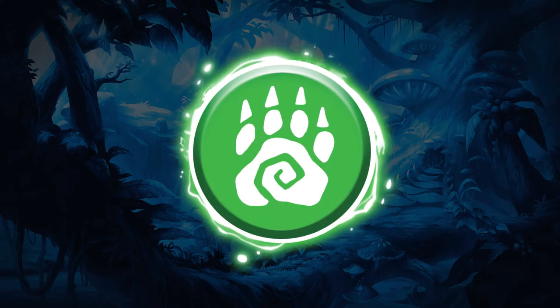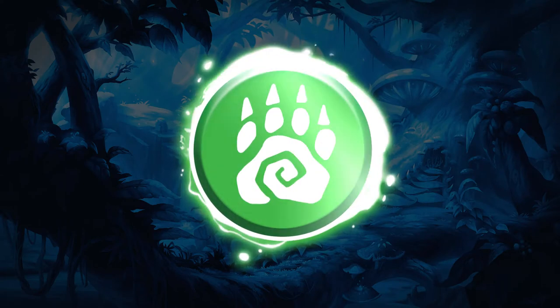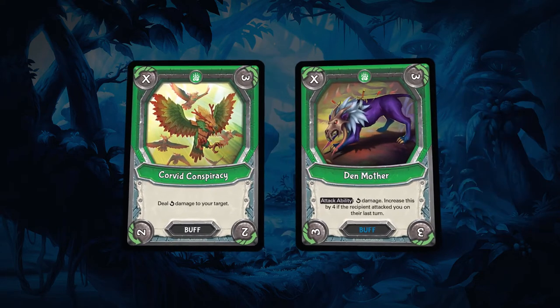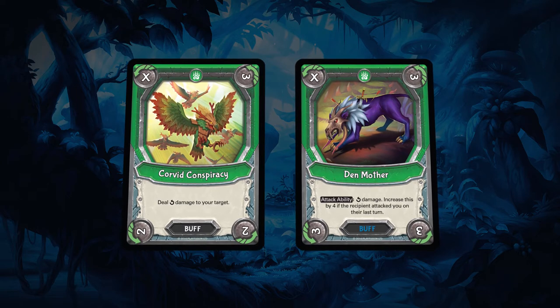Animal cards allow Nature players to call upon powerful beasts, providing a mix of sustained buff damage and heavy-hitting attack cards. Corvid Conspiracy and Den Mother are both good examples of how Animal cards can provide a strong offensive.